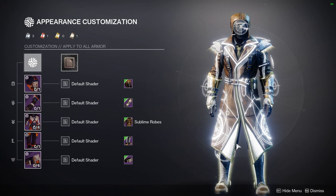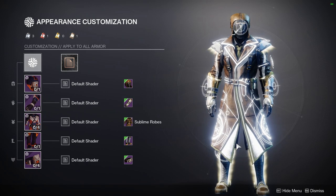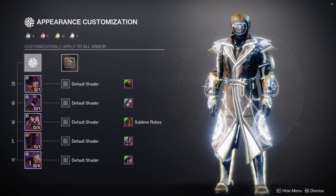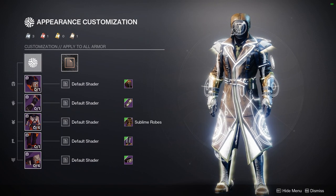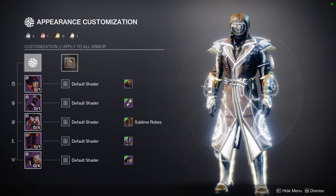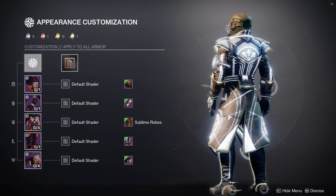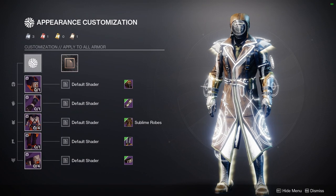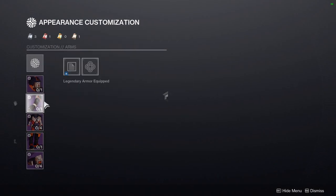I was thinking about just doing it with the glow, but that bothers me because I don't like the glow — it's too much glow for me. So I'm thinking of just withholding the class-specific Warlock video until it's done. I would much rather show you the sets I made that I feel confident about. If I do it with just the white glow, it'll look really weird — like I'll be saying 'just imagine the glow is off.'